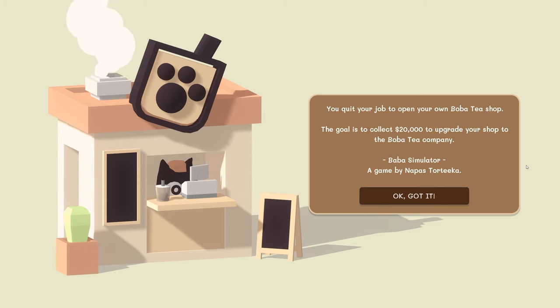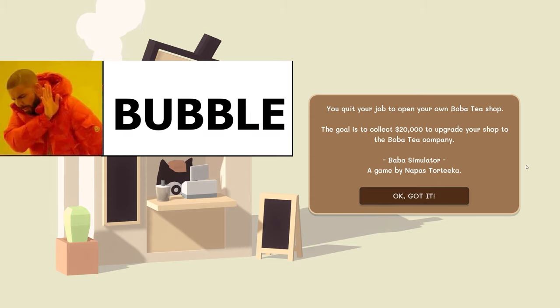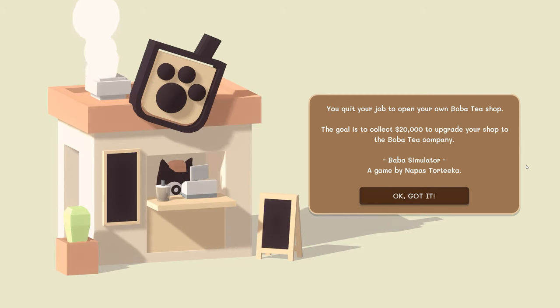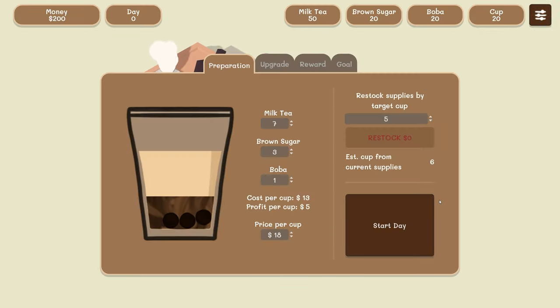You quit your job to open your own boba tea shop — not bubble tea, boba tea! I swear if somebody else calls it bubble tea I might lose my mind. Anyway, the goal is to collect $20,000 to upgrade your shop to the Boba Tea Company. This is Boba Simulator, a game by Napas Tortica — I'm butchering that name, I apologize. We're gonna be a cat opening up our own boba tea shop.